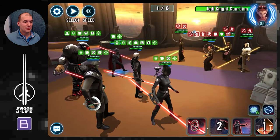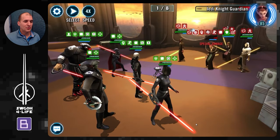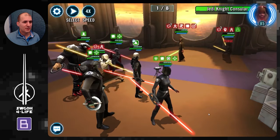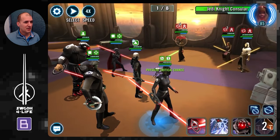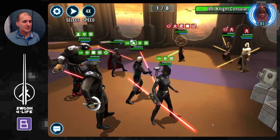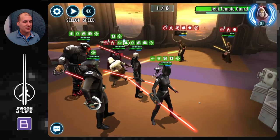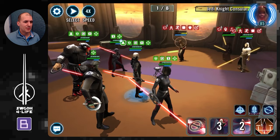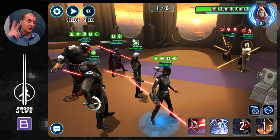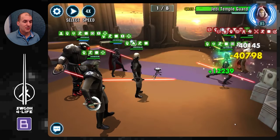The overall strategy is get everybody into yellow and red health, then try to finish them off with Grand Inquisitor — he's your main damage dealer since his basic can attack three times on an enemy with six purge stacks. Whenever your heal ability is ready with 7th Sister, heal up whoever is lowest on protection — usually 9th Sister. Get six stacks of purge on the first target, use the event ability, take down the Jedi Guardian, and now we have one stack of that buff: 20% extra offense on Grand Inquisitor.